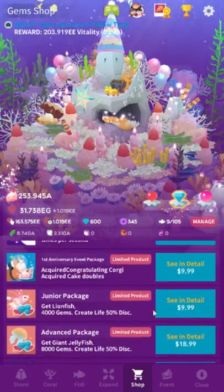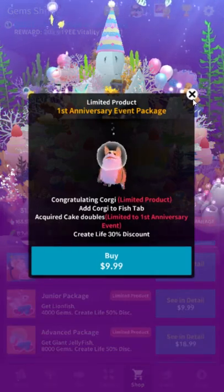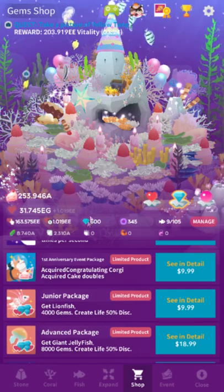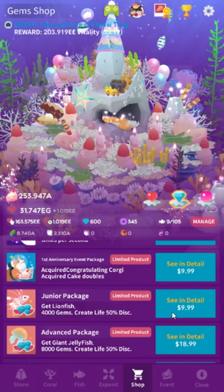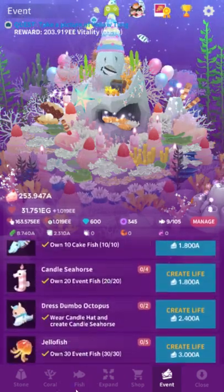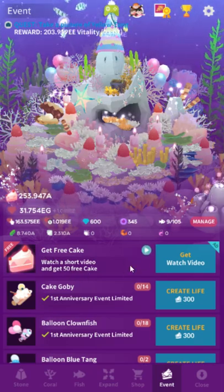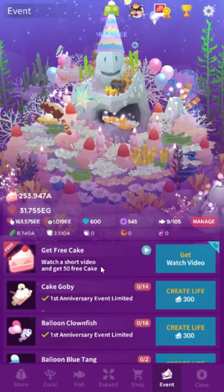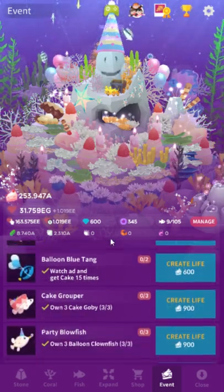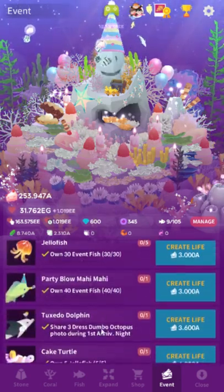If you want to spend money in this game, the best way is one of the fish packages. For event fish packages: the cake double item doubles how much event currency you get, but it only affects the current event. The event tab only appears while there's an active event. At the top there'll always be a 'get free event currency' thing — not usually worth the time, but there's often an unlock for watching it 10 or 15 times. I have a guide with all the fish unlocks — search SirTapTap Abyssrium.